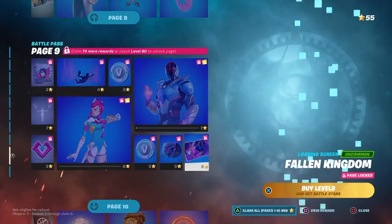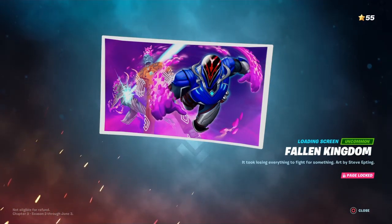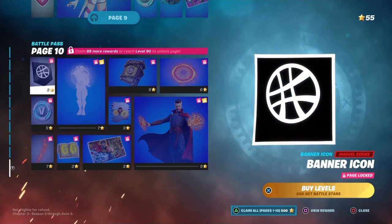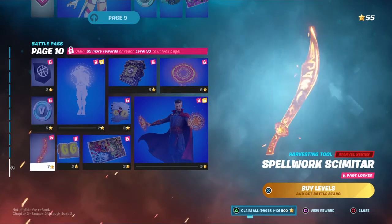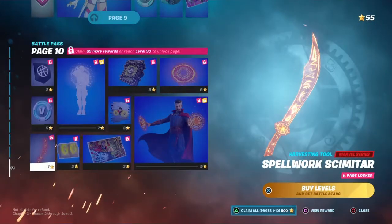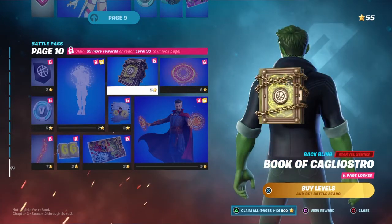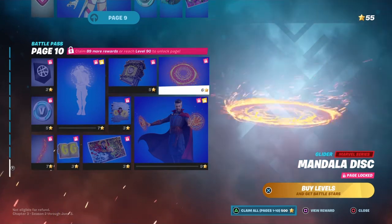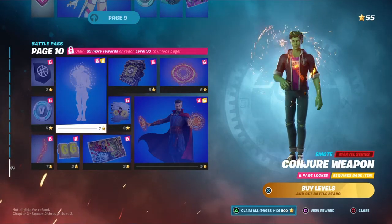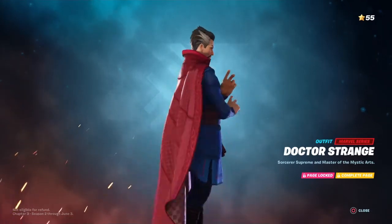And the moment you've all been waiting for — the final page. Ooh, that's pretty sick, the loading screen. Wait, that's the Cube Queen down there. It goes from the Cube Queen to this — coincidence? I think not. Alright, moving on to the myth, the man, the legend. The moment you've all been waiting for — you guys better like the video right now. Spellwork Scimitar. Whoa, that's trippy. Book of the GG — almighty book. Now that is a cool glider, I am down for it. Now the emote — oh that's actually pretty cool. Yo, that's actually really sick. And of course, we have ourselves a Doctor Strange. Legitness.